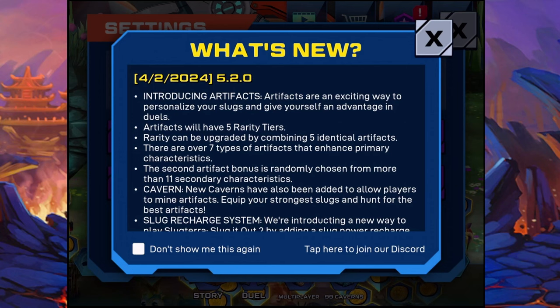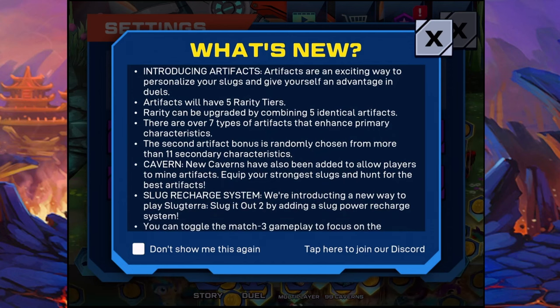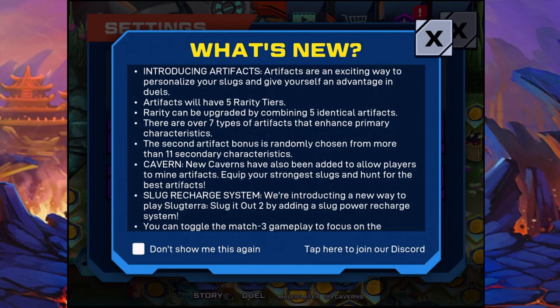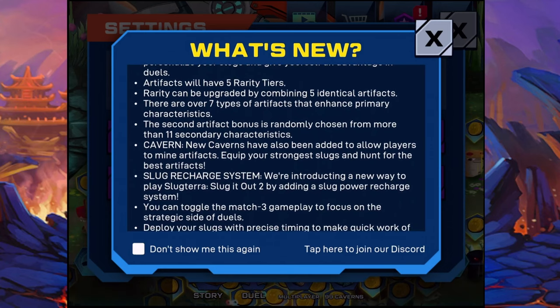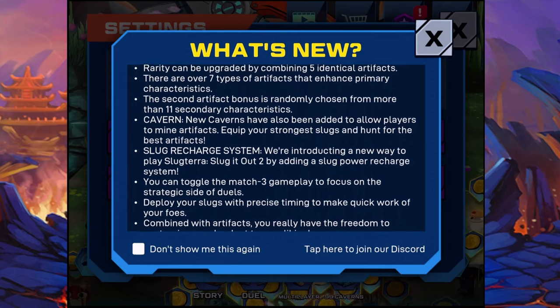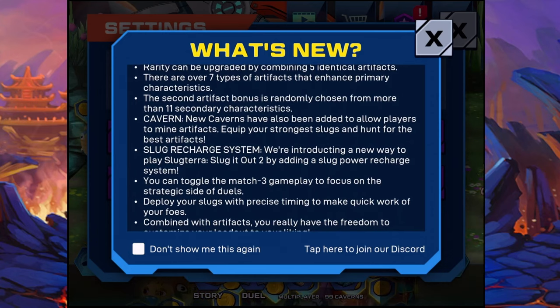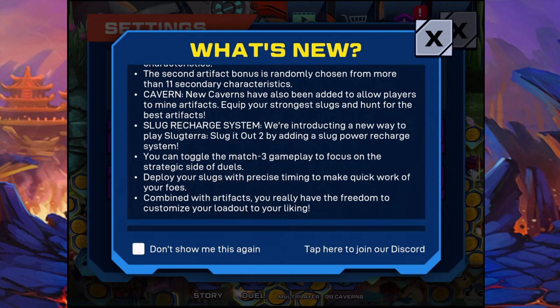So we got Artifacts. Artifacts are an exciting way to personalize your Slugs and give yourself an advantage in duels. Artifacts will have five Rarity tiers. Rarity can be upgraded by combining five identical artifacts. There are over seven types of artifacts that enhance primary characteristics. The second artifact bonus is randomly chosen from more than 11 secondary characteristics.